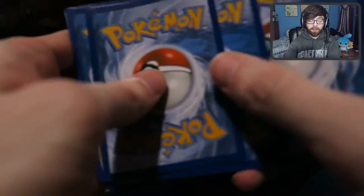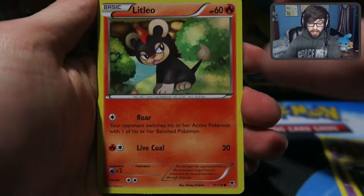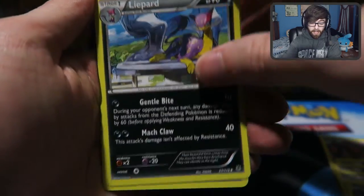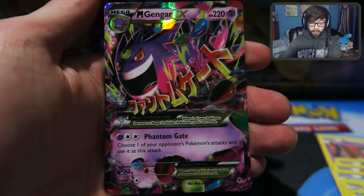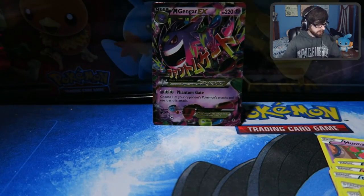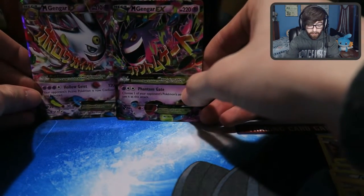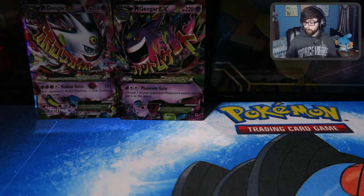Let's see if we can get some good pulls. This feels weird going through a Phantom Forces pack. We've got a Munna, a Gumi, a Litleo, Finneon, Venonat, Golbat, Lippard, Sliggoo, a Reverse Roggenrola, and our rare is a Mega Gengar EX! I don't remember if I have this card in this set or not, but that's awesome. That's kind of crazy — now we've got both of these Gengars set down here, they're like facing off or something. Oh my goodness. Alright, so that's a great start.